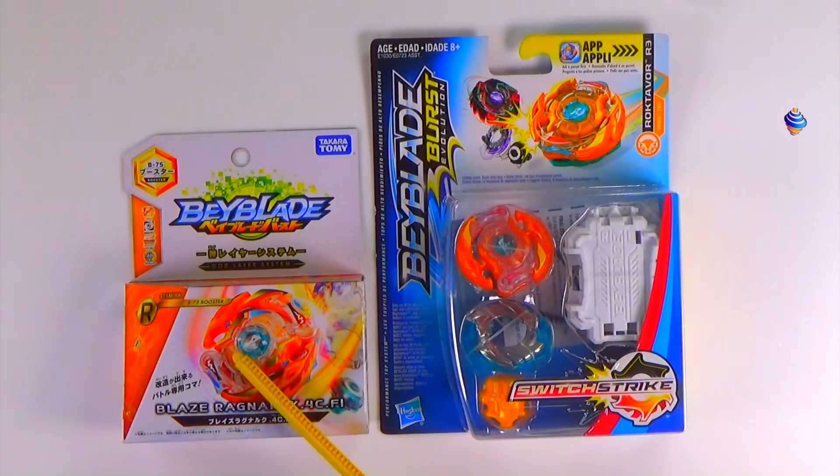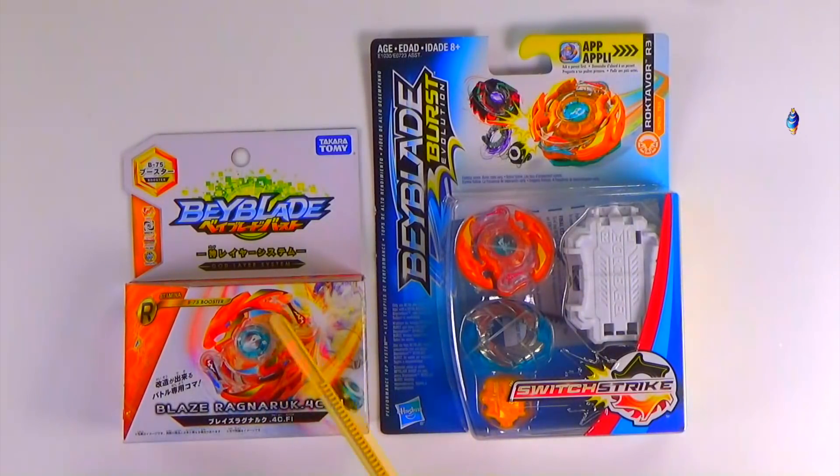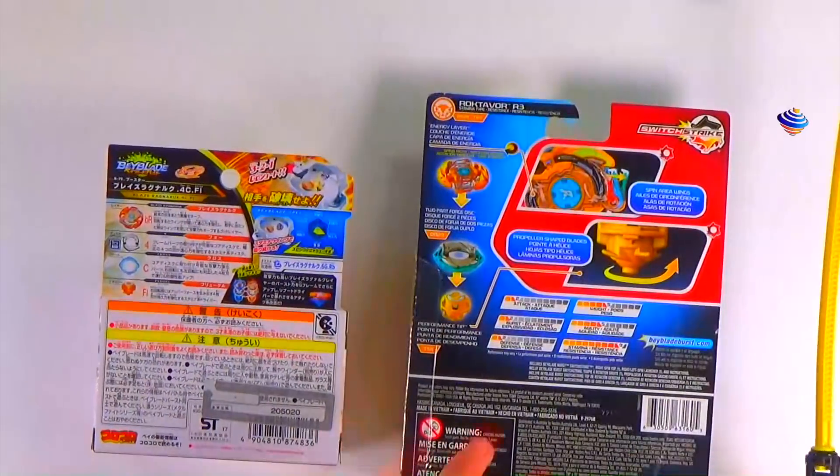Here we have just the Japanese actual Takaratomi box, just for comparison. An actual Takaratomi version — it comes in this small little booster box. Really compact. God layer system — they just called it Squidstrek for the actual Hasbro version of it.